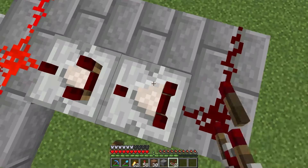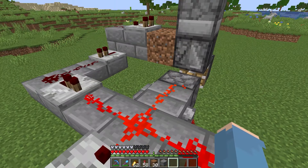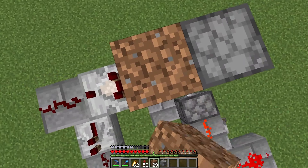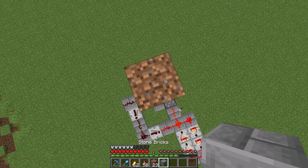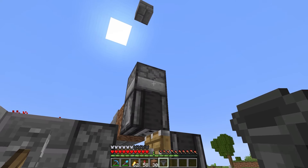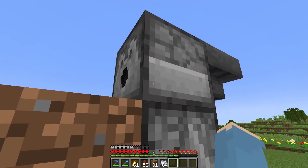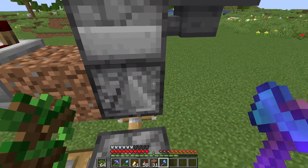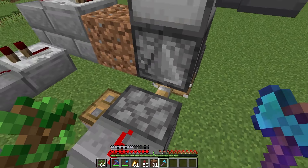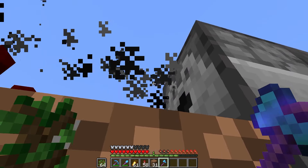Just place the comparators like this. Now go seven blocks up and place a block, and a hopper right here. The block is there so no big trees grow. Now add the bone meal. To use the farm, just flick this lever and place a sapling right here.